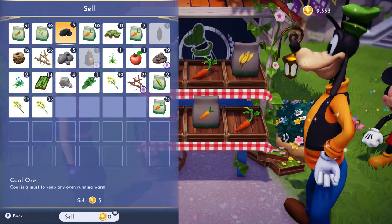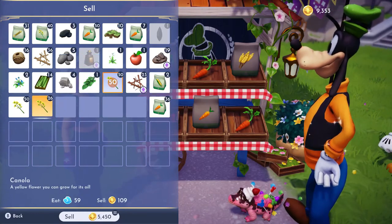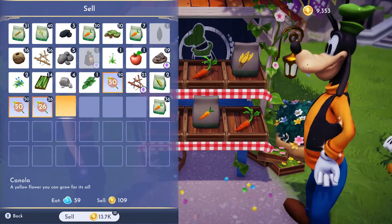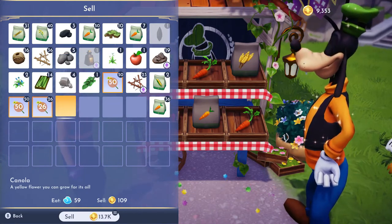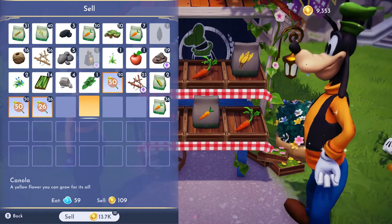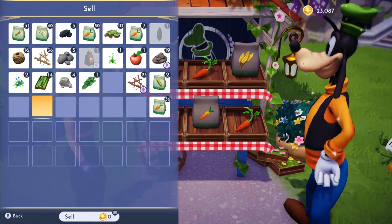Let's grab them and see how many we can flog. We've got 50 here — 5 grand, 10.9k. Look at that: 13,700 coin just for that. That is what I call big dollar. Let's turn that in.